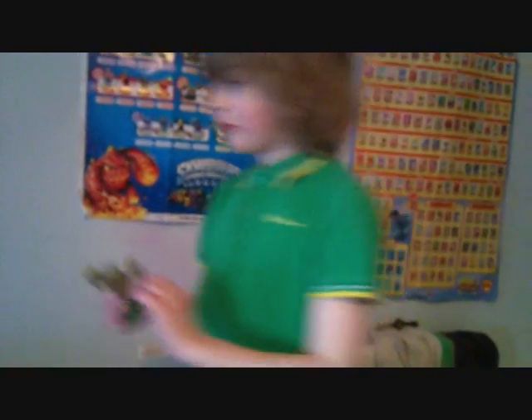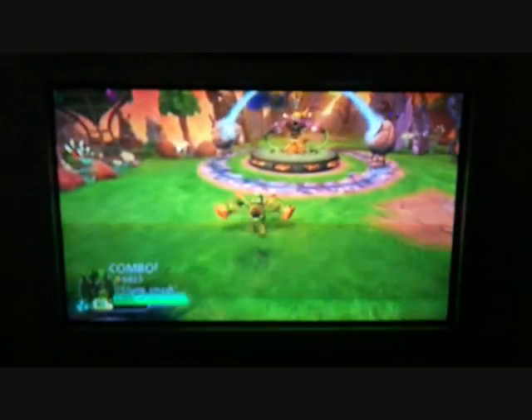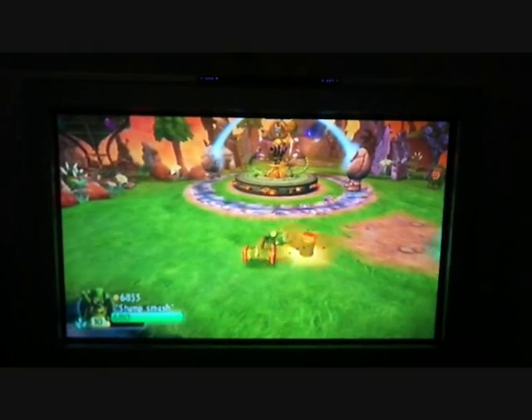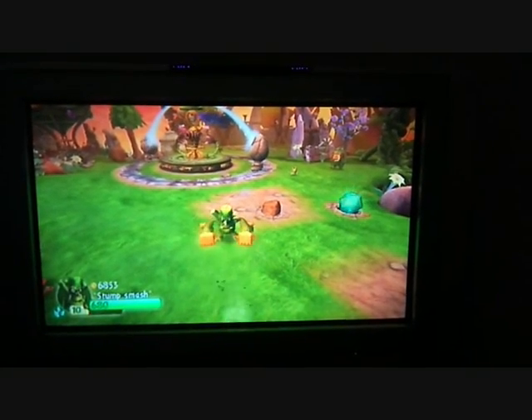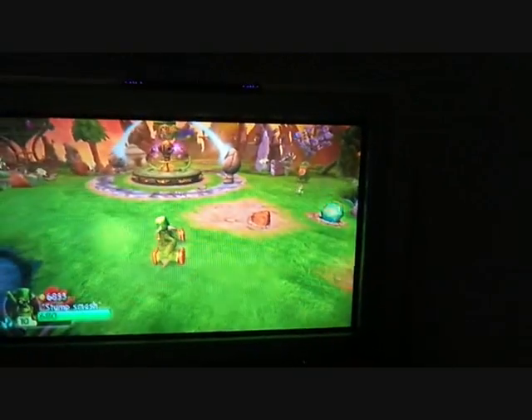Now it's my second favourite. His name is Stump Smash. He can do things in the ground and he can do combo moves. Also he can throw little acorns and spikes. And also he can throw a giant wind-like explosive pieces.